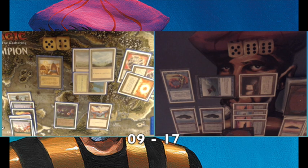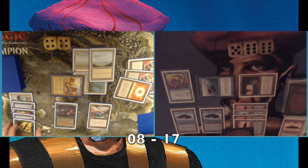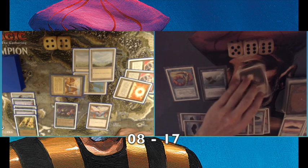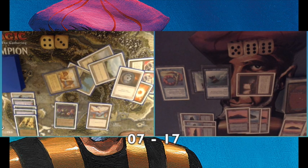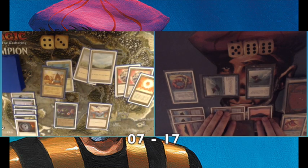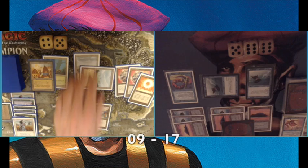He draws a card and plays a spell, taking a damage from City of Brass. He casts Regrowth to recover a Swords to Plowshares. I use my Tome again, dumping lands and finding a Flying Man. He plays a Disenchant on my Tome — a hard decision for me since I love my book, but I decide to keep it. He then casts Swords on his own Argovian Pixies — which can only mean one thing: Balance.